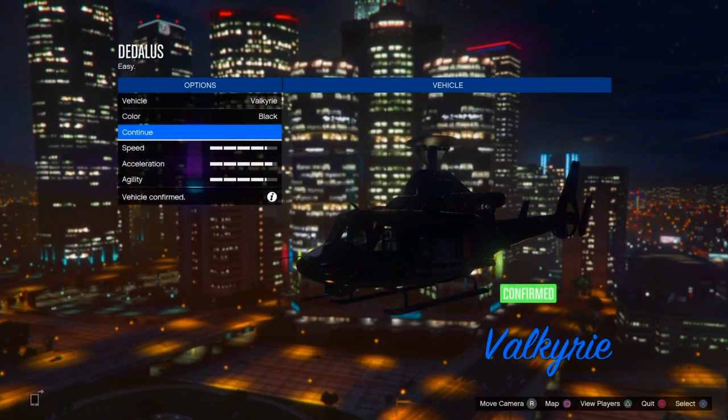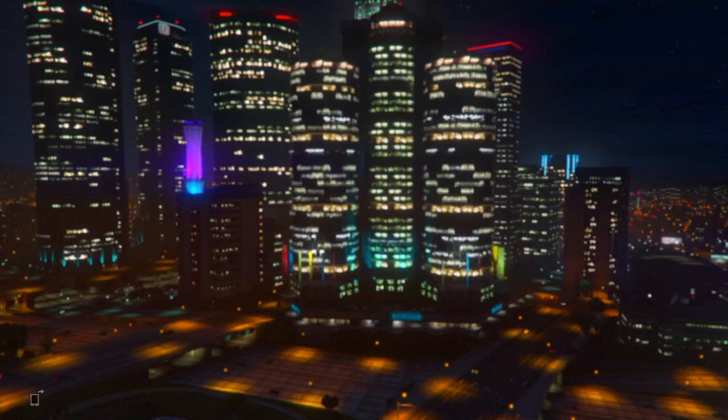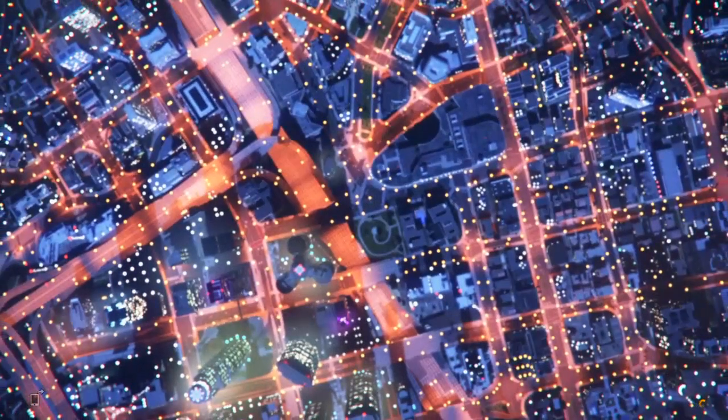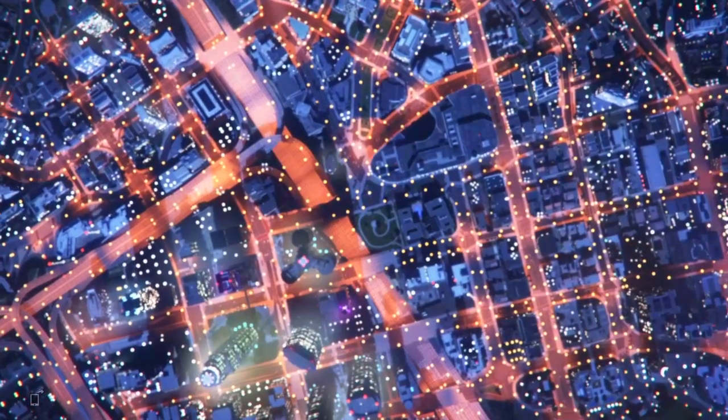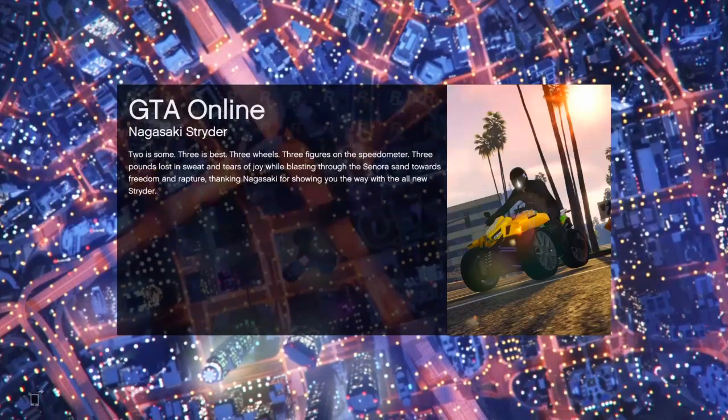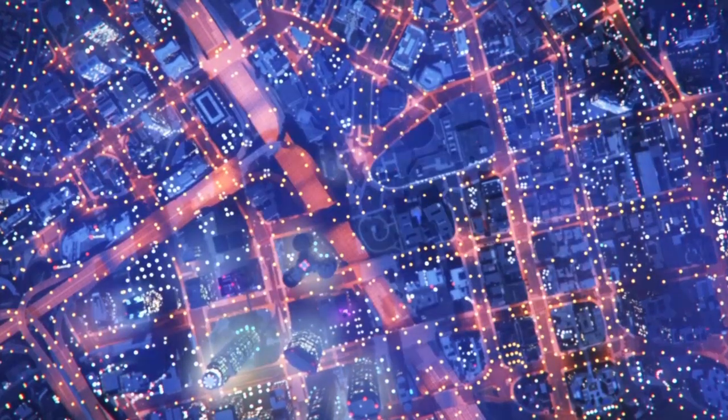Wait till you load in, scroll once to the right to the Valkyrie, confirm the settings but don't continue with the job, then quit through the interaction menu or from the job itself by clicking Circle or B and backing out.